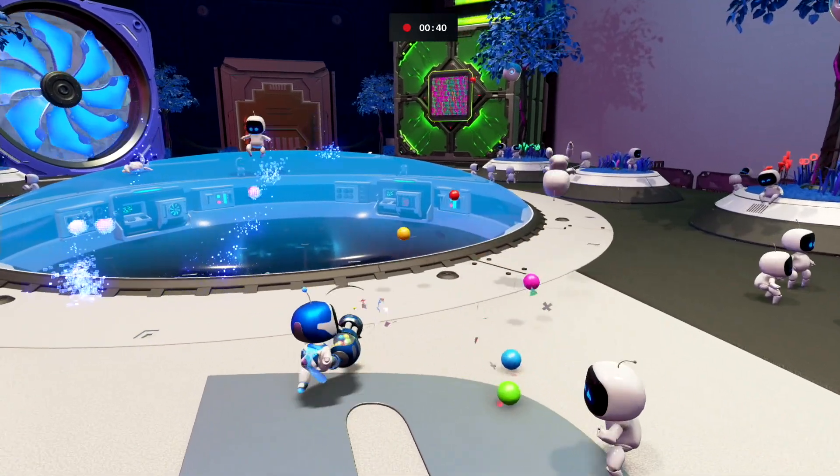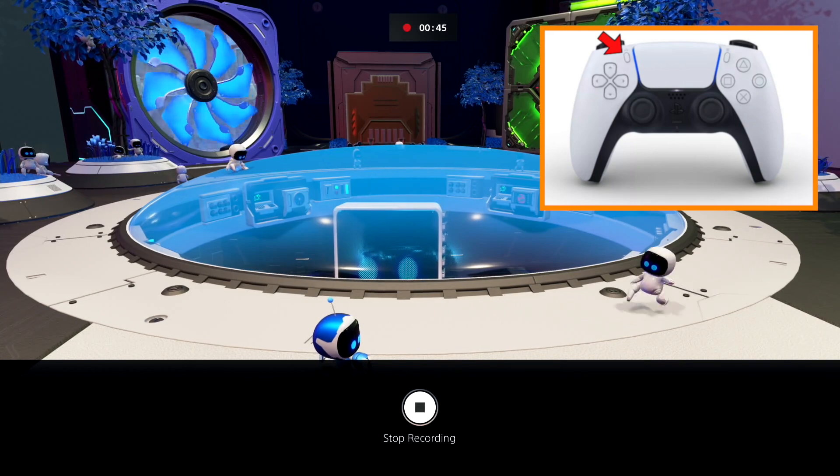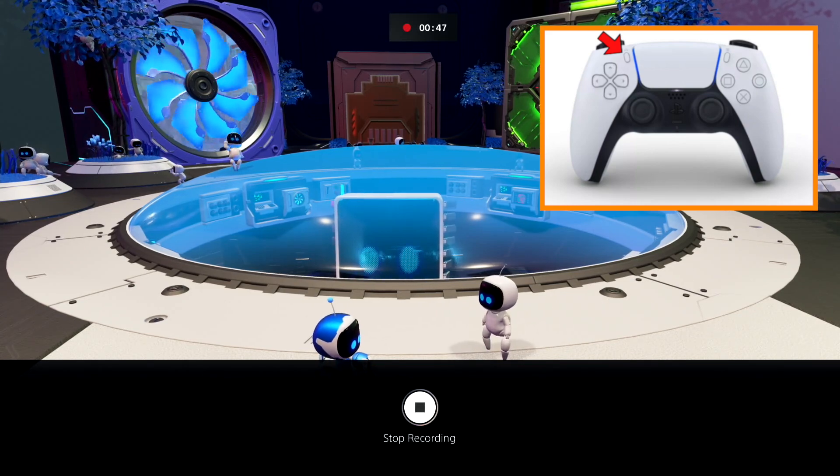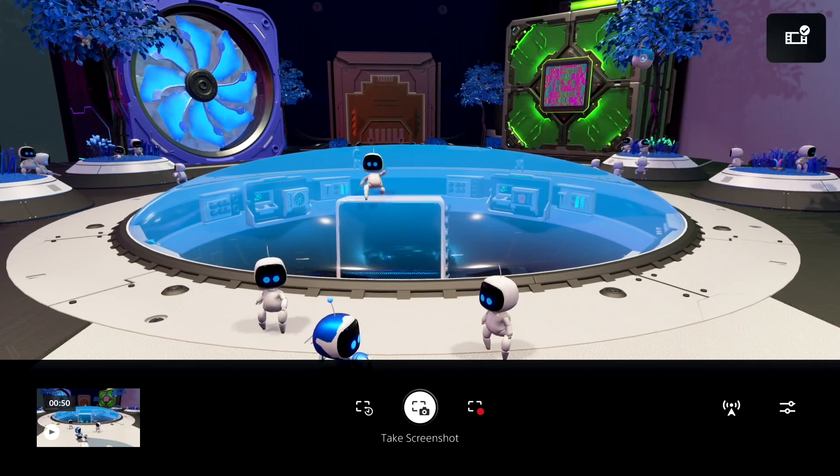When you're finished recording, just go ahead and push that Share button one more time and then hit stop recording. Your clip is going to display on the left side of that lower third, and then it'll be automatically saved to your media gallery.